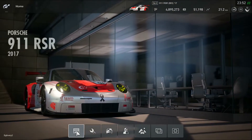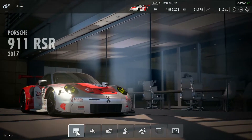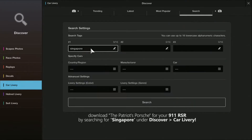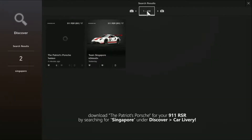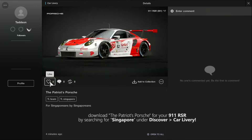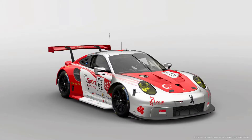So without further ado, we have right here on the screen a very beautiful 911 RSR. Could you share with us more about this design? Does it have a name? The name for this design is basically — I call it the Patriot Porsche. It is super patriotic. The reason why I wanted to create this design is because I always wanted to drive a car, whether in real life or in a simulation, that carries the Singapore colors.